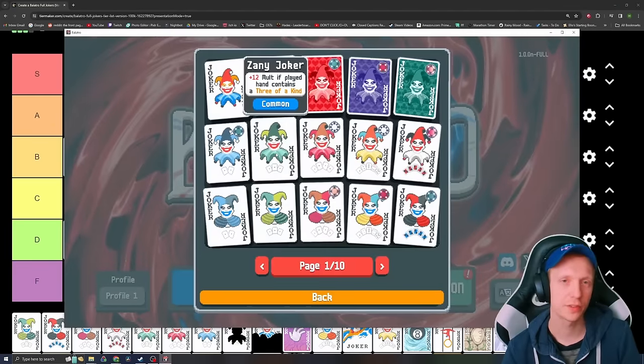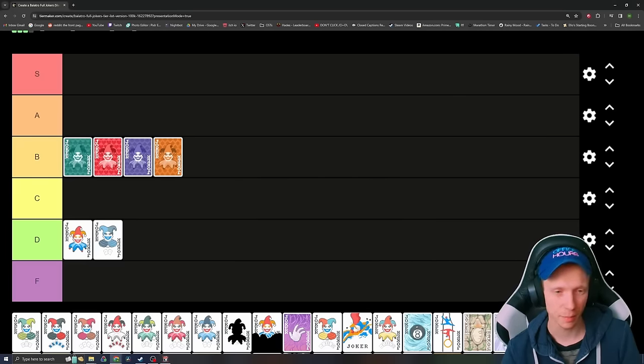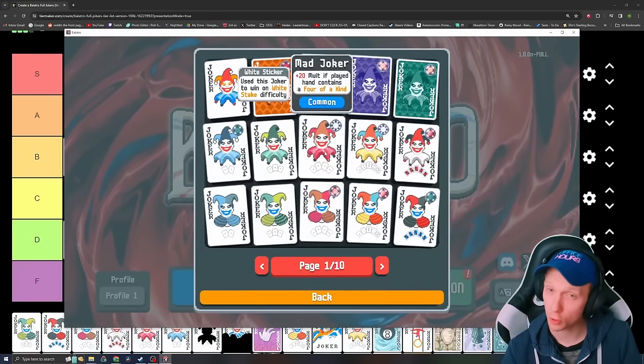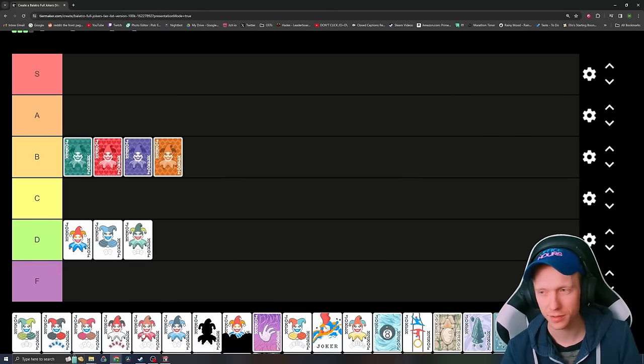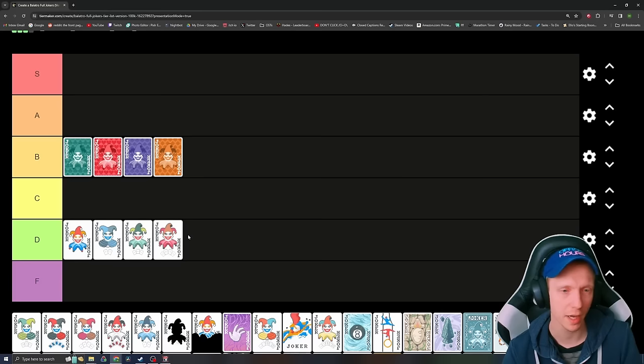Next, we got the Zany Joker — plus 12 mult if the played hand contains a three-of-a-kind. Three-of-a-kind is even harder to get than a pair, so the condition is not very easy to achieve, and I don't think the increase is really worth it. Mad Joker is plus 20 multiplier if the played hand contains a four-of-a-kind. Even if you already have the ability to play four-of-a-kinds frequently, plus 20 just isn't enough probably by that point, and you probably have better Jokers available.